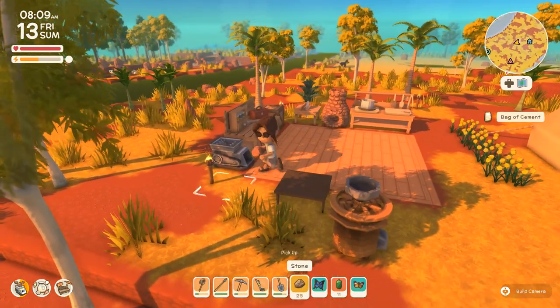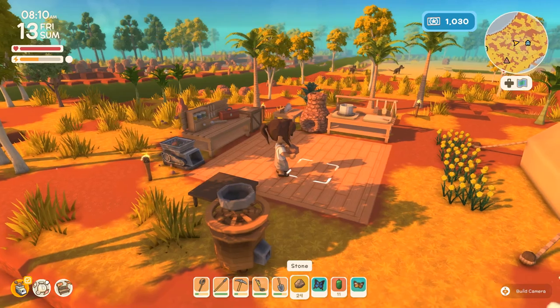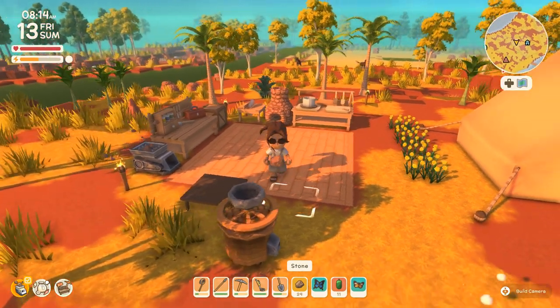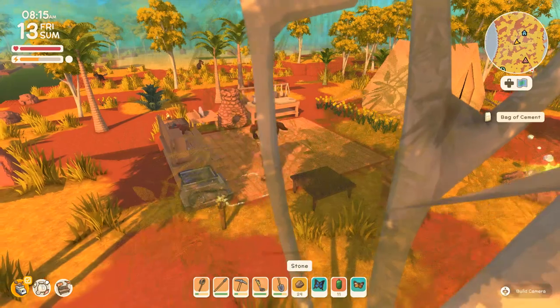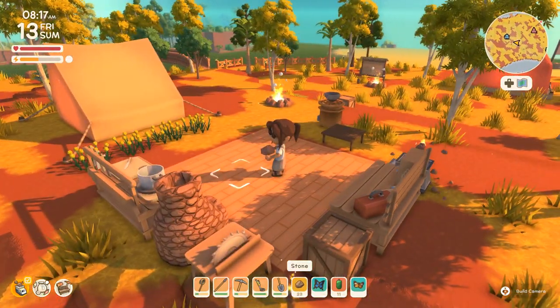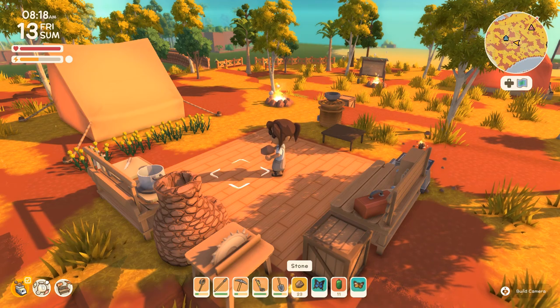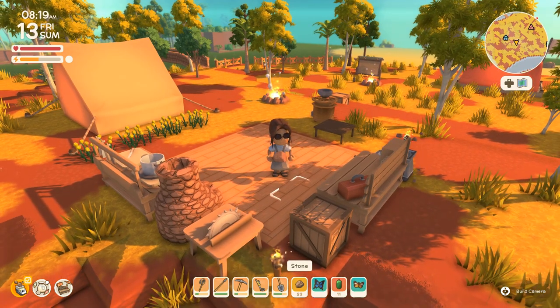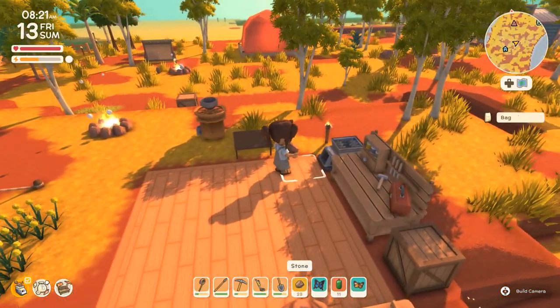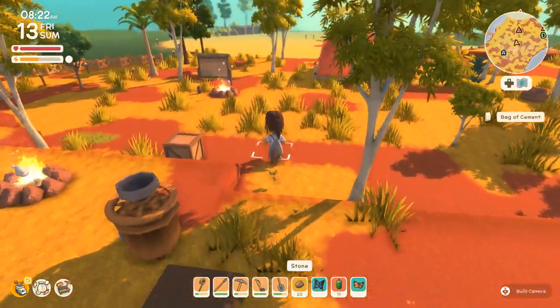I should probably keep some of the cement being created. Apparently one of my goals today is to craft a new tool and sell nine shells. I can't craft any tools just yet, unless Fletch can actually teach me how to make a fancier axe so I can start cutting down some of the tough trees. We might go talk to Fletch in just a second.